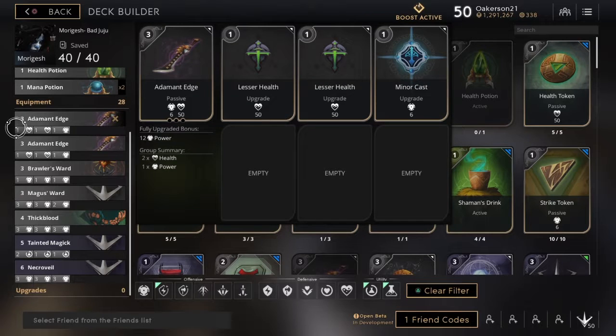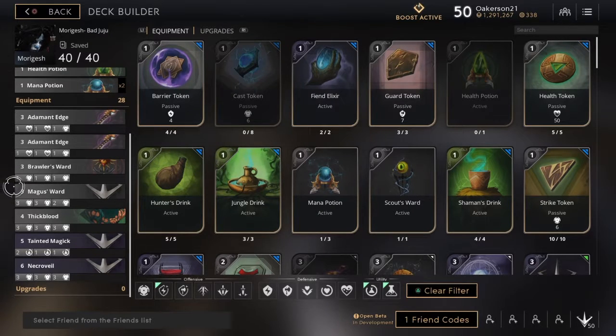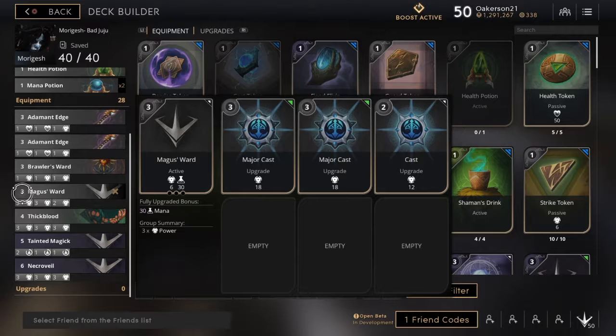Then I go with my two Adamant Edges, which are actually a permanent part of the build. I fill each of them with two one-point lesser healths and a minor cast. You get a little sustain with the health — it's not a lot but enough to help in certain situations.